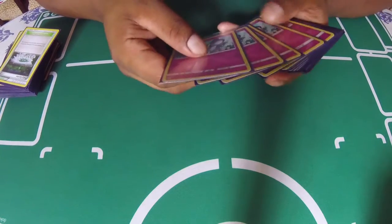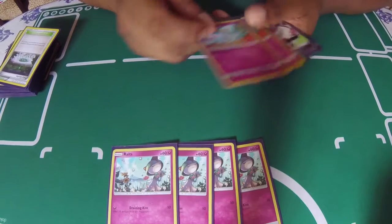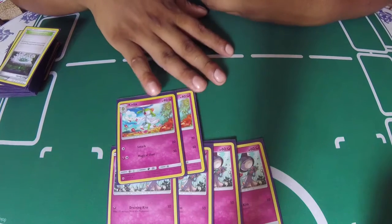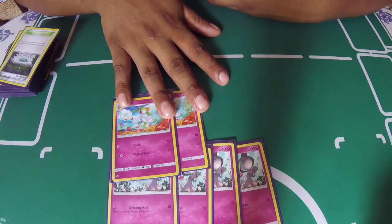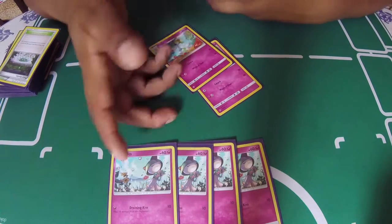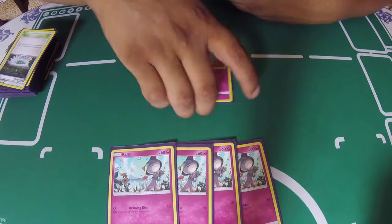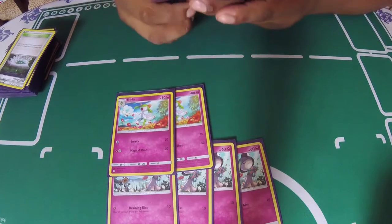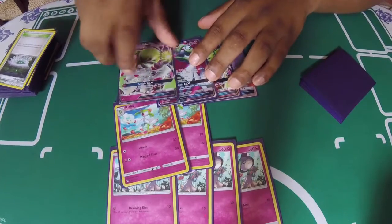It obviously uses a line of four Ralts. So far we're only using two Kirlia. We've seen builds with one, but we've noticed that sometimes we need to hard evolve — instead of using a Rare Candy, we have to physically evolve it. We've noticed it's better to have the two Kirlias because it helps out. And of course you're running four Gardevoirs.